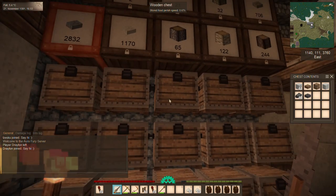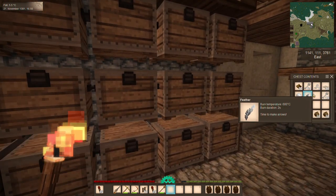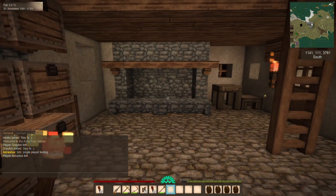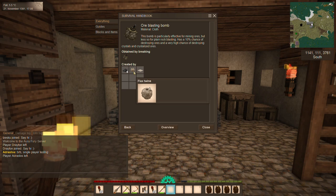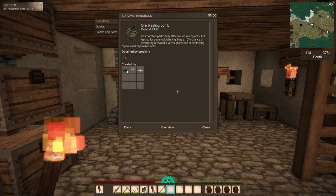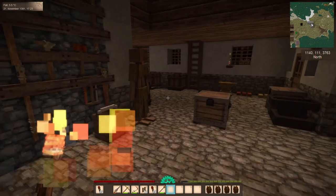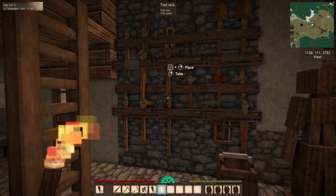I'll be able to make quite a few bombs. The problem is I just converted all of my fibers into strings and from twine into cloth, so I don't have any twine to make the ore bombs with. The ore blasting bomb recipe needs flax twine and linen, so my dream of having ore blasting bombs is kind of going to have to die until spring, because I won't be able to plant anything until it warms up since it's now fall and cold.